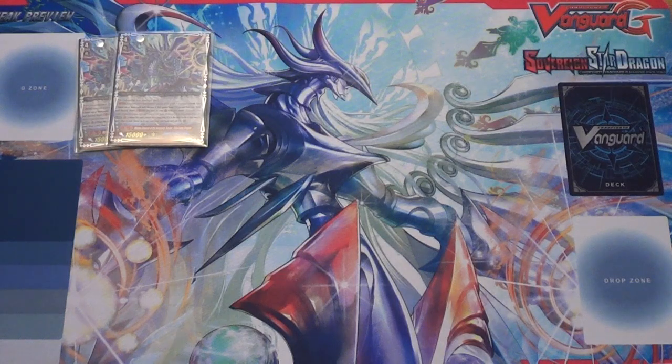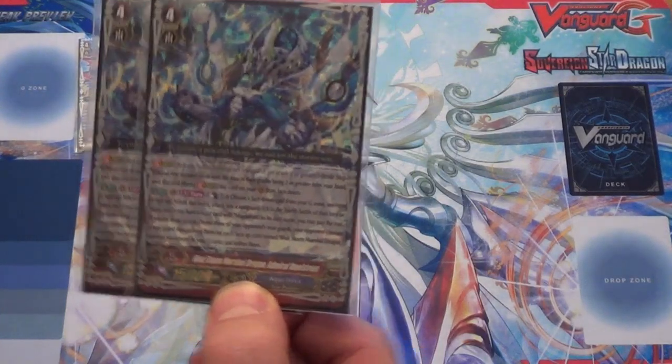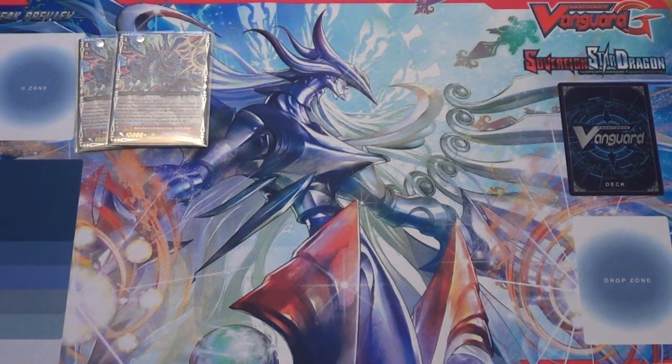The second alternative as the first ride is what came out in the Fighters Collection, which is the Admiral Maelstrom. On the fourth attack, you can counter-blast one and flip one face up, and you retire and draw if it hits. So you just get that extra retirement off as well as the draw for a counter-blast, which is always nice.